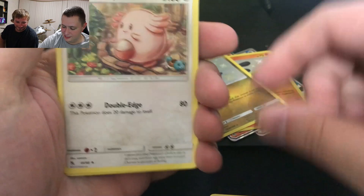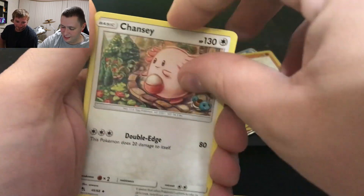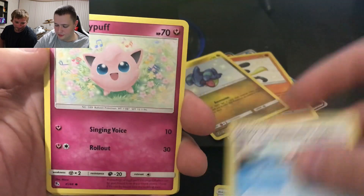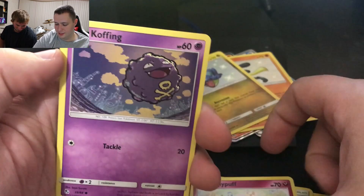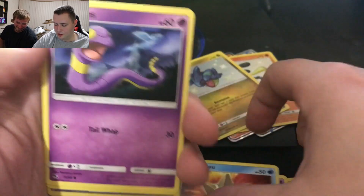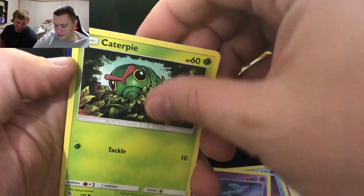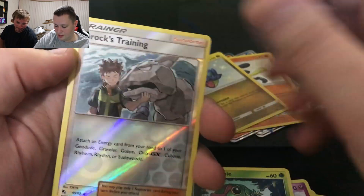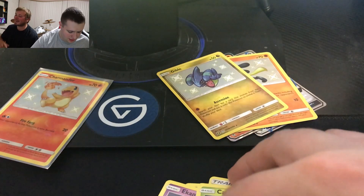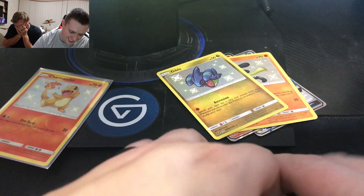Lieutenant Surge's Strategy, Chansey, Misty's Cerulean City Gym, Jigglypuff, Koffing, Staryu, Ekans, Caterpie, Brock's Training in Reverse, and Vaporeon Holographic. How could that go negative? I'm gonna have to put some bleeps in.